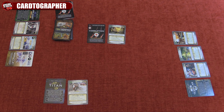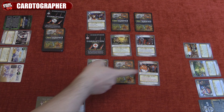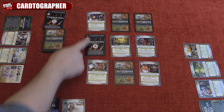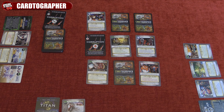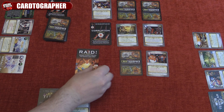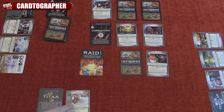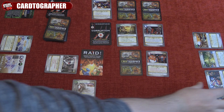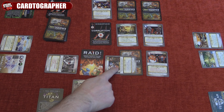Once you complete one of those three actions, the next player takes their turn and so on until the grid reaches 3x3. Now let's talk about raid cards. To win a raid fight, each player must have one story card to discard. If a player does not have one, the raid fails and the card is placed on the grid giving Luxian another point.